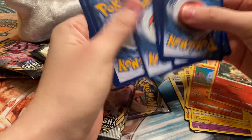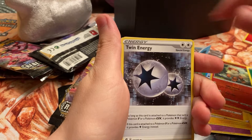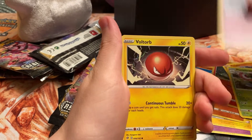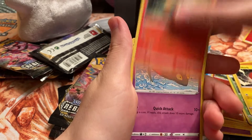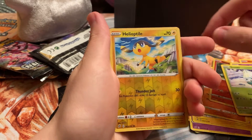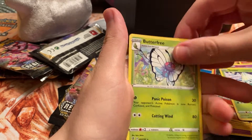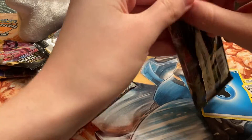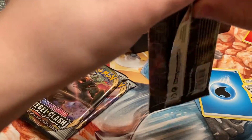Not one V or full art trainer or anything like that yet, so hopefully we can get at least one in this box. Really hoping for that Phanpy full art — I really think it's such a dope card. Pack five: Galarian Linoone, Dreepy, Snorunt, helioptile reverse, and a Butterfree. Don't shut us out, ETB!